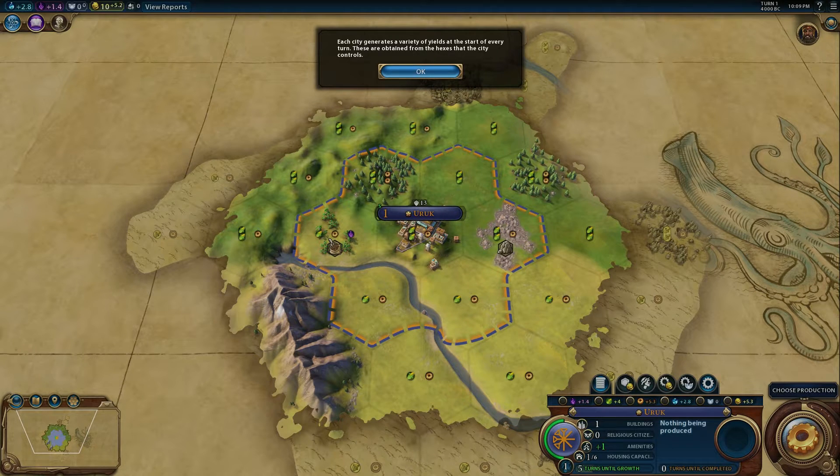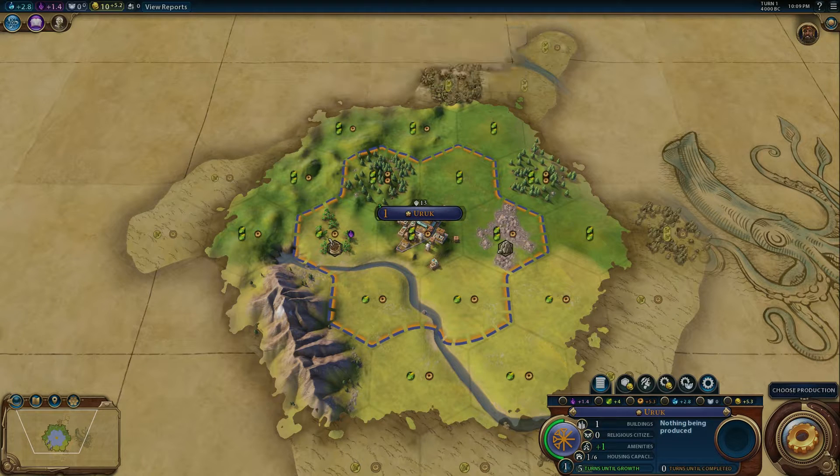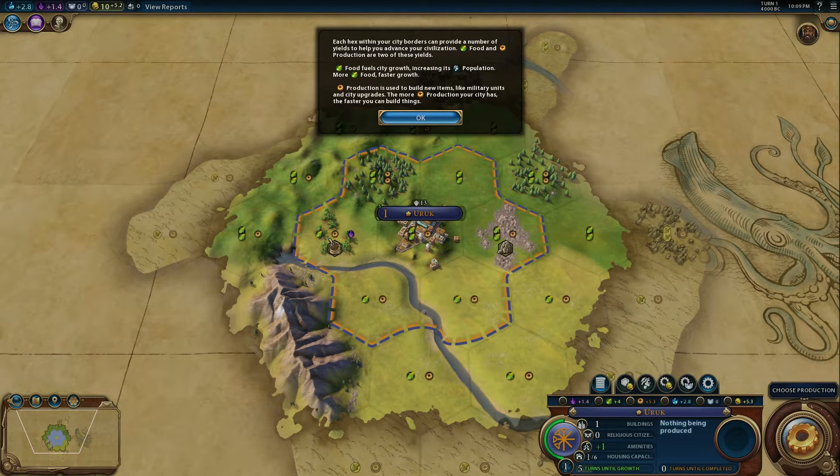Each city generates a variety of yields at the start of every turn, obtained from the hexes the city controls. Each hex within your city borders can provide a number of yields to help you advance your civilization. Food and production are two of these yields. Food fuels city growth, increasing its population — more food means faster growth. I'm totally in a war mood. Anyway, production is used to build new items like military units and city upgrades. The more production your city has, the faster you can build things.